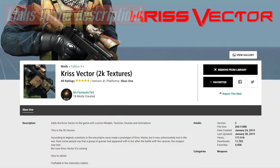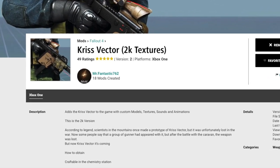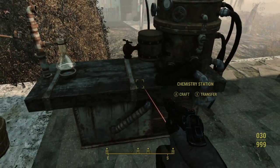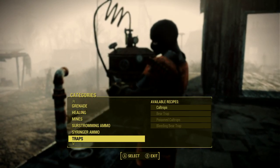Now you need a gun to go with your outfit, so we're going to look at the Kriss Vector submachine gun. This is the 2k version, just so you can see the difference. If you're watching on a 1080p screen and it looks that much better than the 1k version, then go ahead and download the 2k version if you have the space.